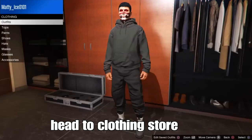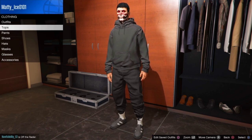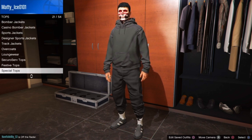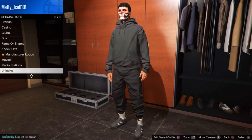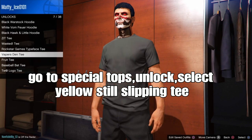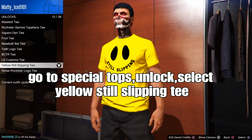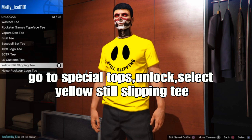From here you can go to any type of clone store in your location. We've got the black joggers — go to the clone store. From here go to the top section, go to special tops, go down to your locks, select a yellow still slipping tee. If you have this one, any type of yellow — you can select a yellow tank top, that works as well. Doesn't matter, any type of yellow t-shirt.